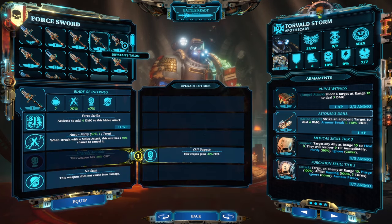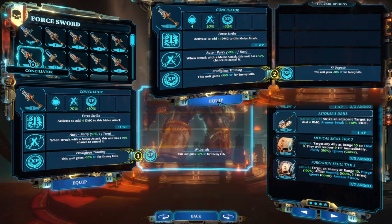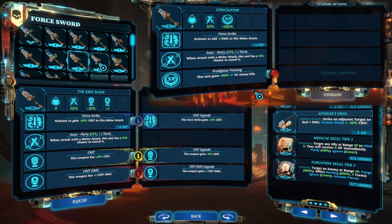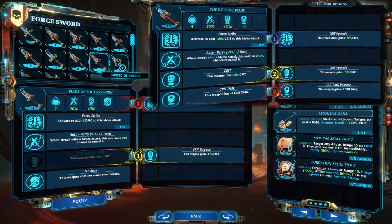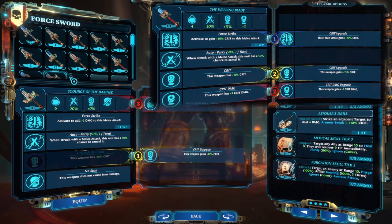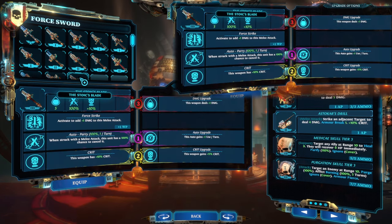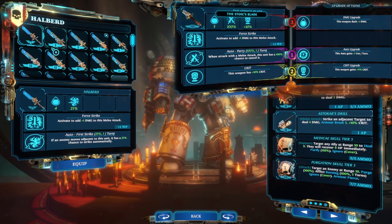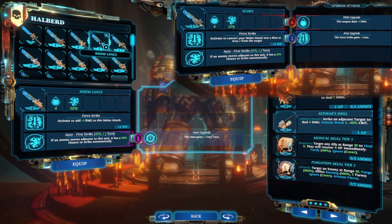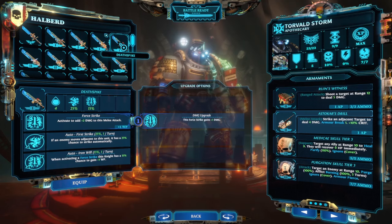I've added chapters, so you can jump straight to the specific gear section that you want to look at. The Concilator, when fully upgraded, gives double XP for leveling up new knights. Weeping Blade is great for a crit build interceptor, with plus 70 crit chance and plus five damage on crit. The Stoics Blade is the ultimate parry sword, giving you 200% parries per turn. The tier one Scorn Halberd allows you to do melee AoE blasts.